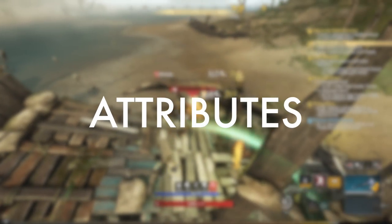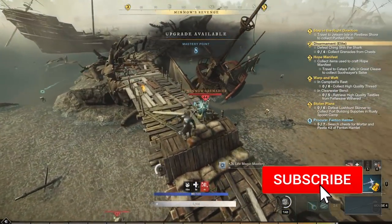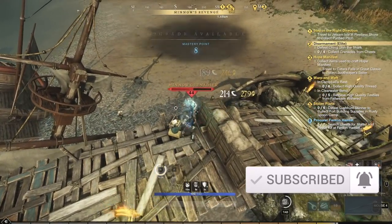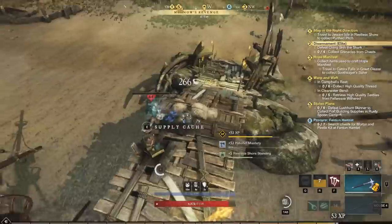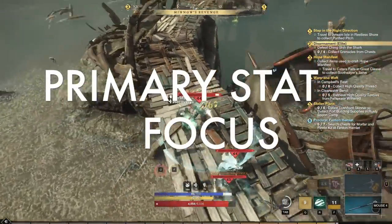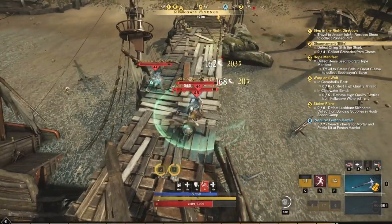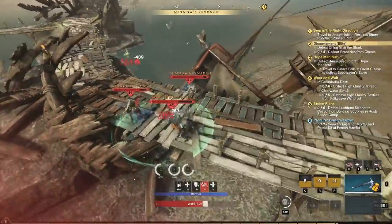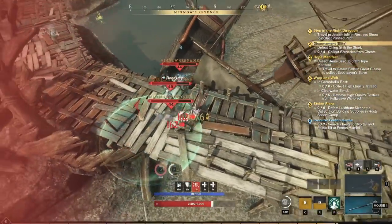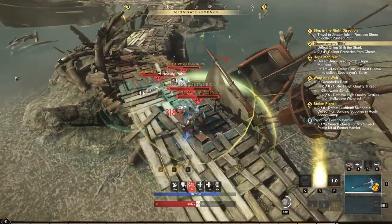We're going to start off talking about the stats on this build. Stats on this setup are a little bit more complicated than some past builds because this build is essentially a hybrid setup. Your primary stat is actually going to be focus. Focus powers the life staff in New World and this makes our healing as strong as possible. Also with the right gem in your hatchet you can have a portion of your hatchet's damage scale with that focus stat, so not only are we getting healing power, we're also getting damage.